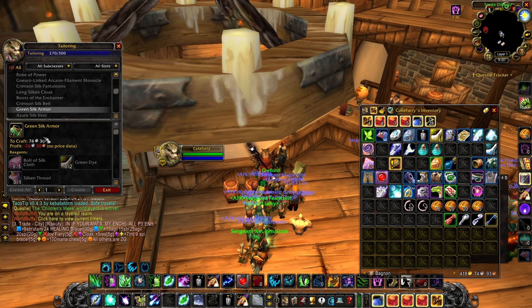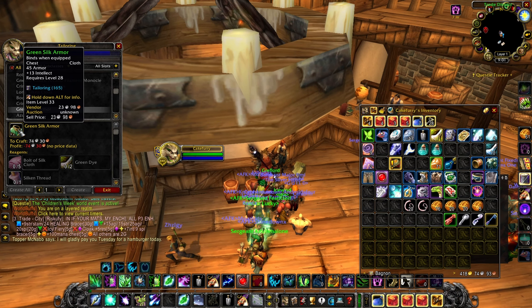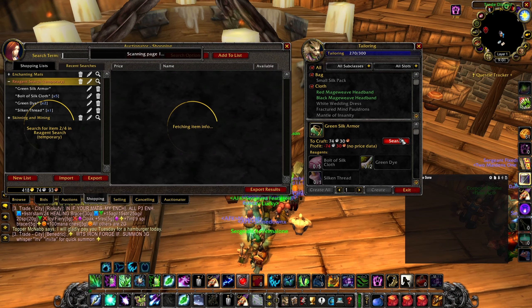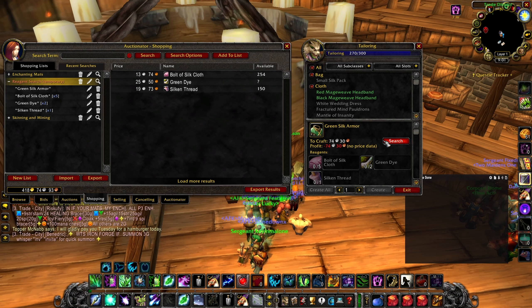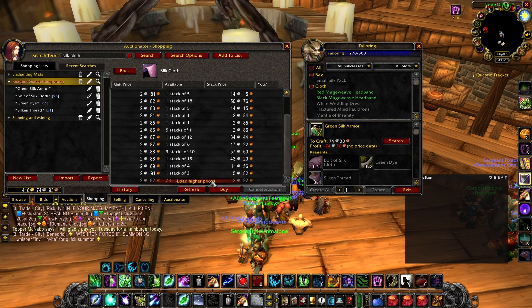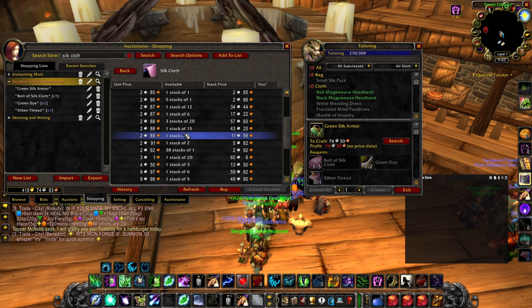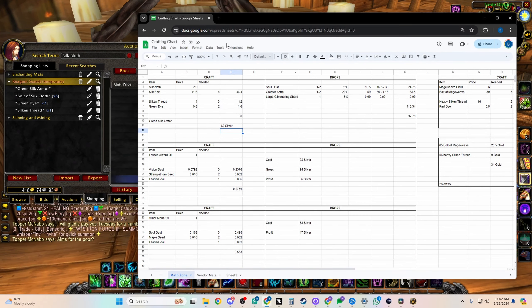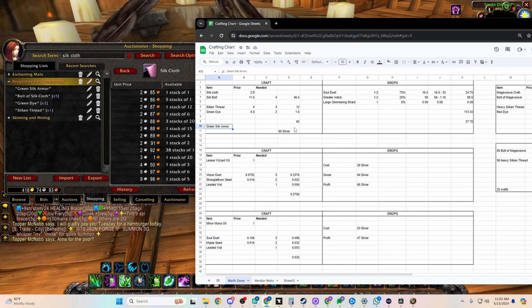I could actually make some money right now disenchanting things and buying off the auction house. I'll pull out my enchanter. Green silk armor is probably my best bet for getting the most soul dust per gold spent. Using Auctionator, every bolt of silk cloth is about 13-74 silver, which is a bit expensive. Actual silk cloth is selling not too bad - it was about 2.3 silver yesterday. I could buy out everything up to 3 silver. I have a crafting sheet: green silk armor is about 60 silver to craft, including vendor mats like silk thread and green dye.